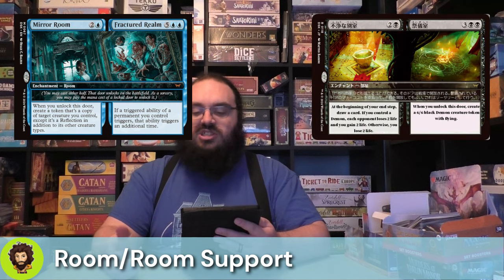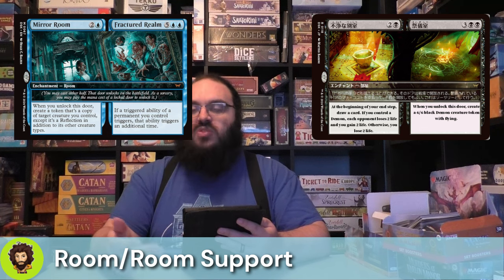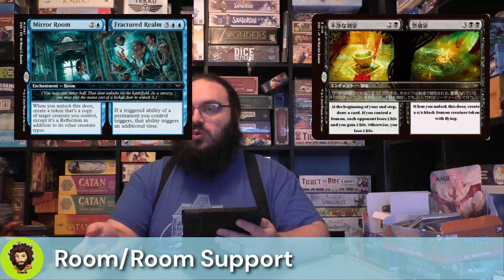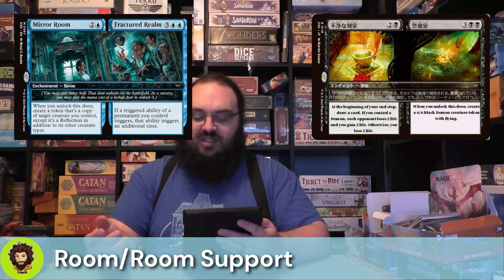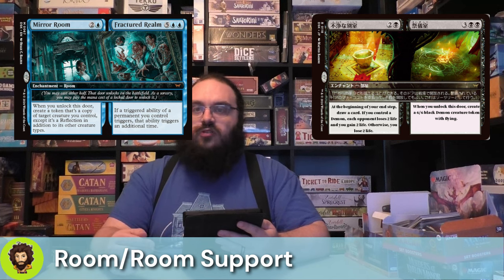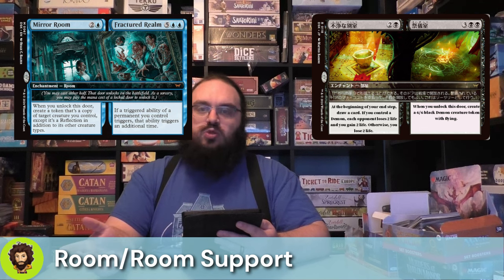Last up is Unholy Lobby slash Ritual Chamber, which I think was just spoiled today as of recording. Unholy Lobby costs two and a black: at the beginning of your end step, you draw a card if you control a demon — each opponent loses two life and you gain two life — otherwise you just lose two life. Definitely want to open that side second, because Ritual Chamber costs three and two black and creates a 6/6 black demon creature token with flying. You can miracle it out for two black mana, then easily unlock the Unholy Lobby side and start drawing cards at end step while also draining opponents.